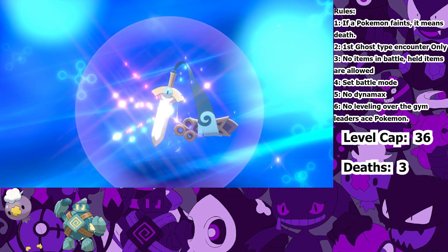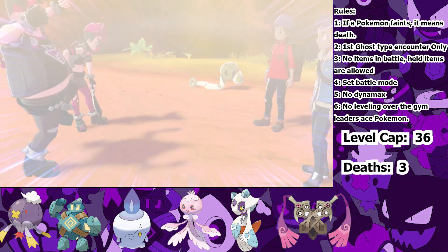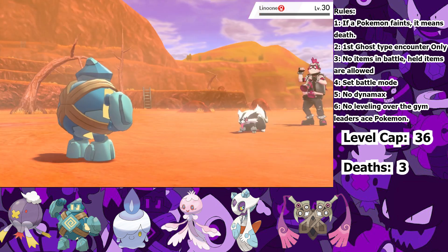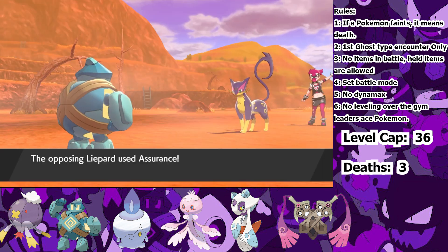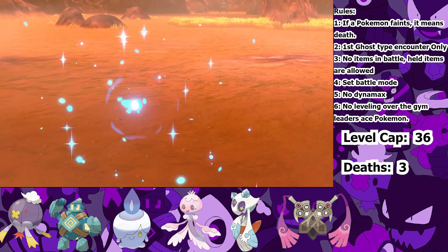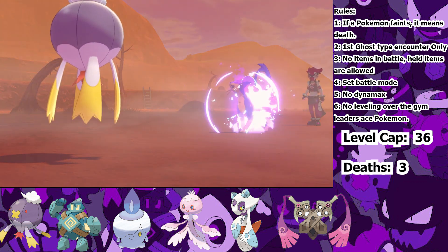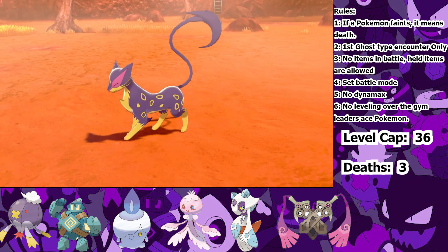Next is the Team Yell fight on Route 6, but this time I wasn't worried. I equipped the Expert Belt onto Golurk so that he could obliterate the grunts. He Earthquakes the Stunky and then Superpowers the Linoone — one grunt down, one to go. They send out Liepard, but one Superpower will kill it. He goes first and uses his Assurance and gets a crit! Seriously? That crit mattered so much — it wouldn't have been able to kill me without it. If Hop had just done his job and beaten the grunt, Golurk would still be alive. I send in Drifblim and land a Will-O-Wisp on the Liepard, then spam Shadow Ball till it faints.